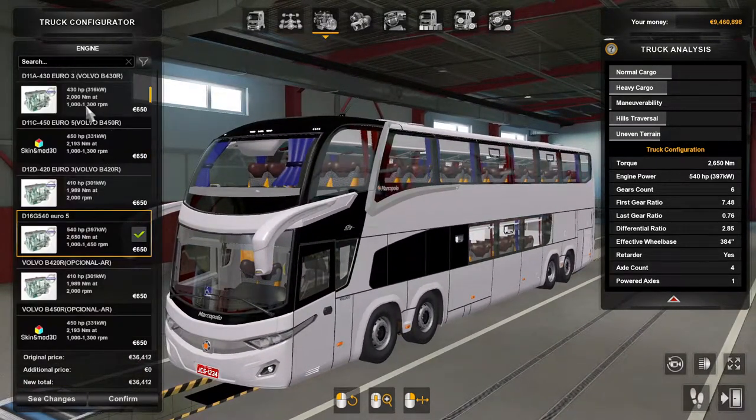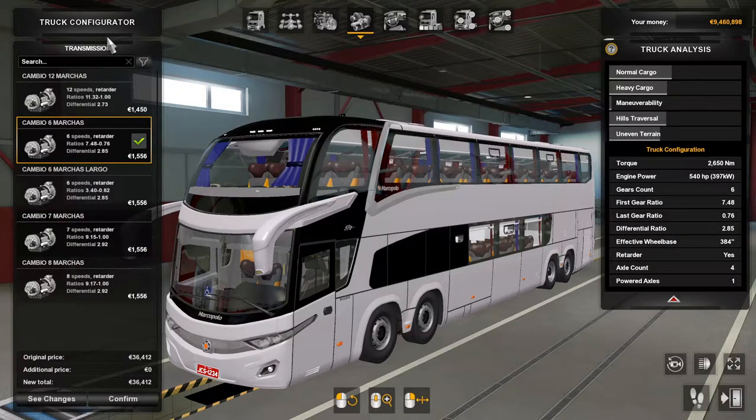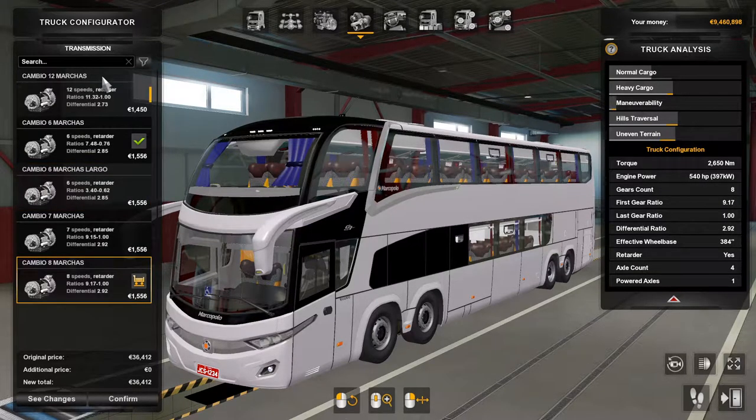The engines go from around 410 all the way up to 540, with a 430 and 450 in between — so there are loads of different ones. For transmissions, there's a trial speed retarder, a six-speed retarder, a seven-speed, and an eight-speed. I'll go with the 12-speed.